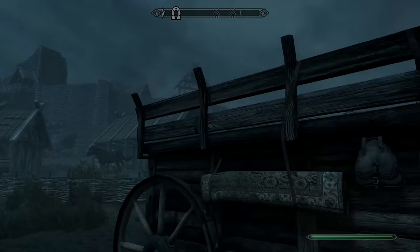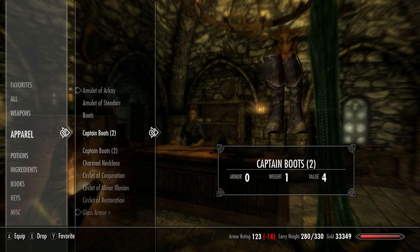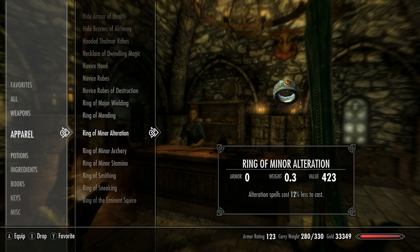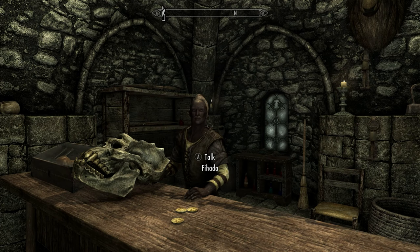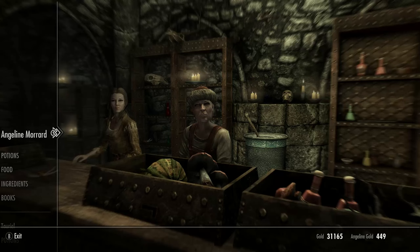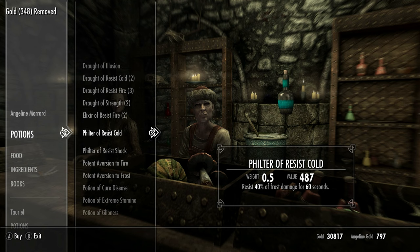Head back to Skyrim and take a carriage up to Solitude. At Radiant Raiment, buy items with the following enchantments: Sneak boots, Restoration, Health, Alchemy, One-Handed, Health Regen, Alteration, Archery, Stamina, Smithing, and Sneaking. Use the save, attack and reload trick to obtain all of these in one visit. Now head to the Fletcher and find items with magic enchantments — two of either Flames, Frost or Shock. Finally, go down to the Alchemist and buy an Enchanted Elixir, the 25% version. Save, attack and reload if this isn't in her inventory.